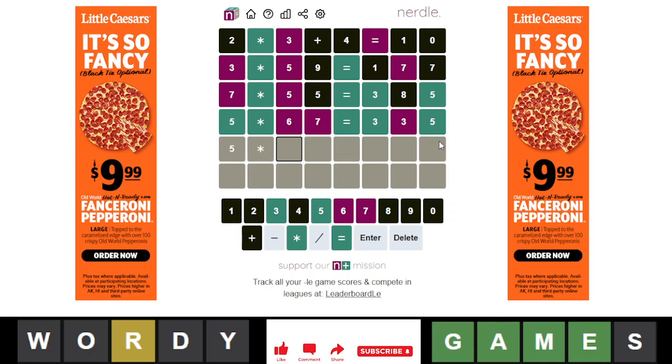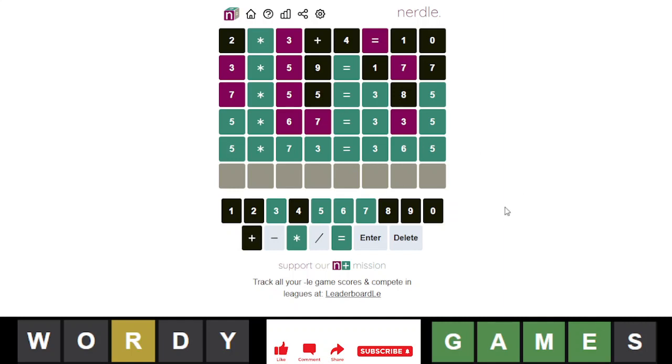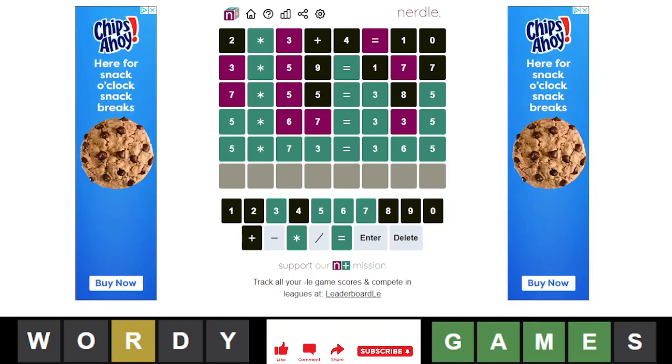So... 3 has to go here, process of elimination. So that means 6 goes there, and obviously the 7 would go there. I just had to flip things around. There you go, now we got it. So we got it in 5, unfortunately. What to do? So there you go, that is today's Nerdle.